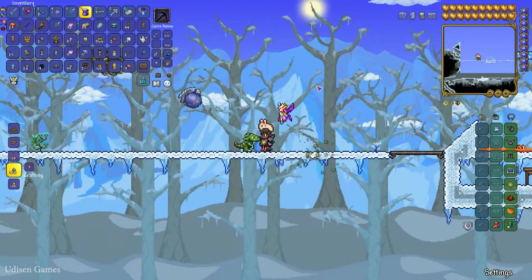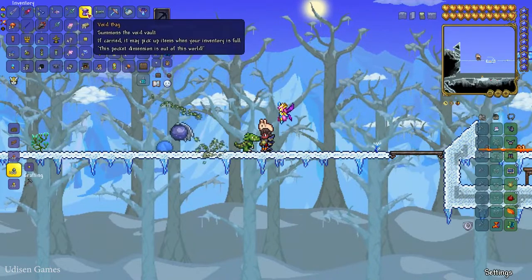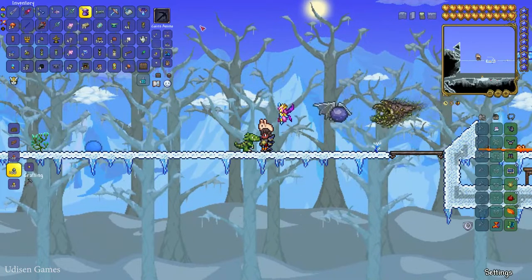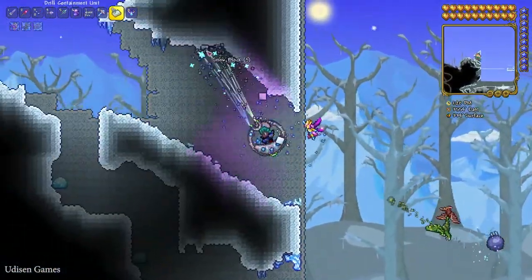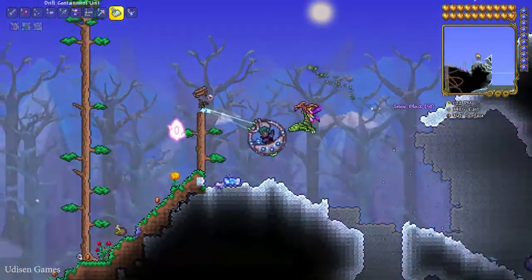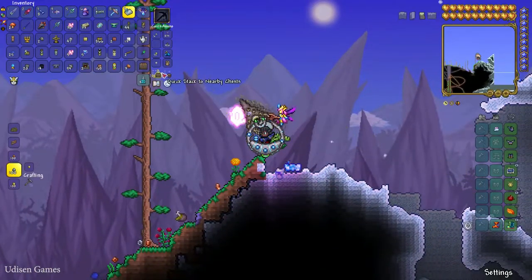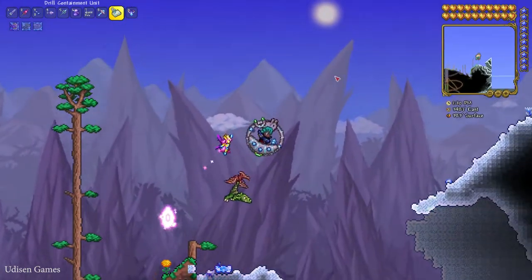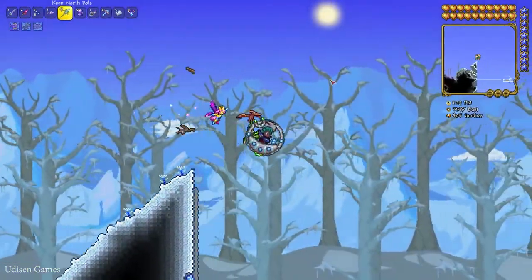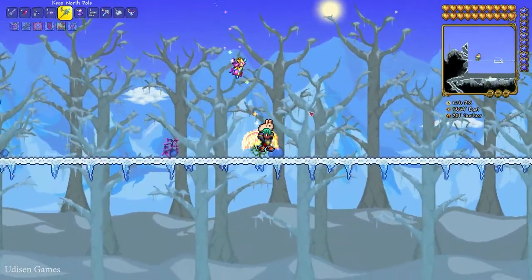The void bag and void vault work in totally the same manner. If you place the void bag in your inventory and you have a full inventory, you can receive more different items — they don't go inside your regular inventory but go inside the void bag and void vault. Press left mouse button with the void bag somewhere.